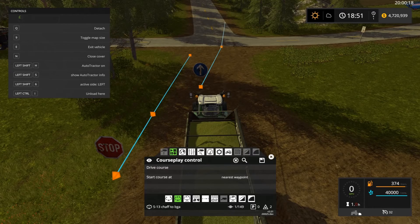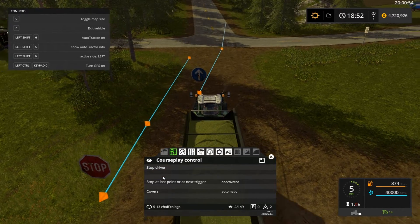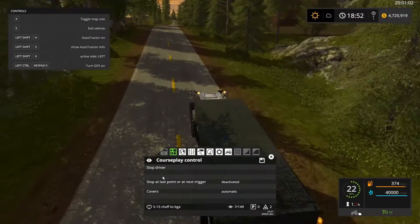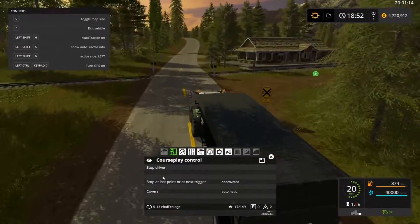One thing I forgot to mention: you're going to have to make a Courseplay course from the field to each individual silo, because it's not like the other modes where you could drive through all the silos at one time and empty in one and not the other. Just remember you have to do that — it's not that big a deal. I'm going to show you what it looks like with a load of chaff going to the BGA. I have turned off the train so we don't have to be bothered with it — there's no traffic on this road until you get past the BGA anyway.